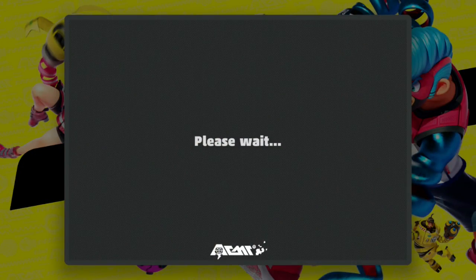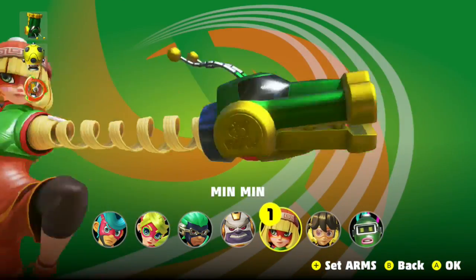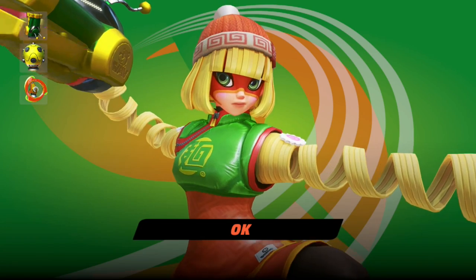Let's just go to the basics. So this is probably the E3 tutorial. We can choose our girl. Best girl Twintel isn't in, so we'll have to go with the second best, which is Min Min. And that's fine — I like her. Noodle hair. Wonderful. Let's go.